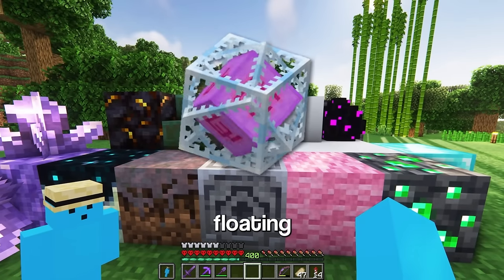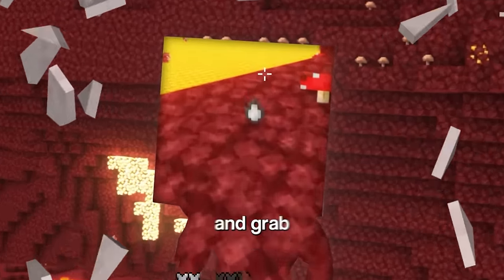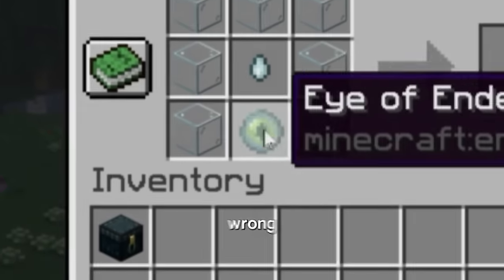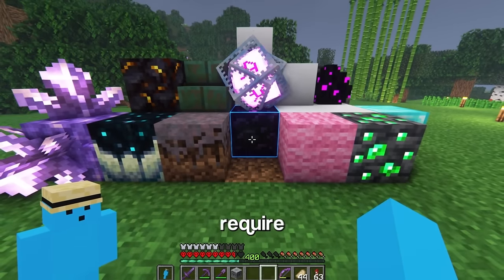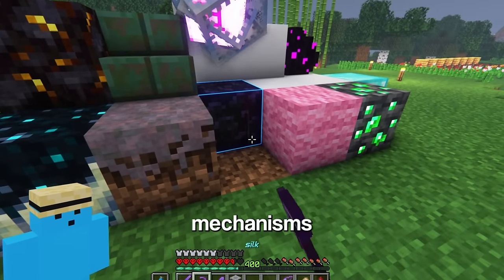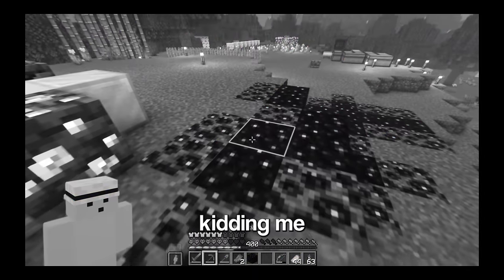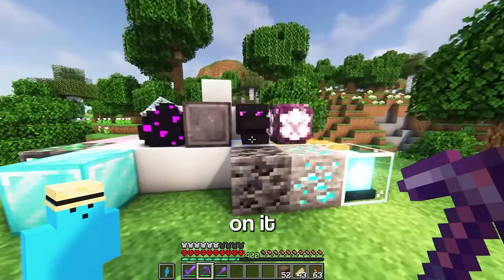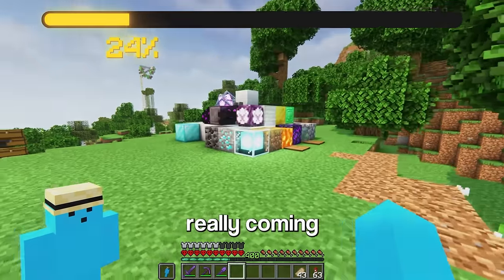Right here I wanna add a floating end crystal. Let's snipe a ghast and make sure to make a sick edit out of it. Grab its tear, then combine it with an eye of ender and glass to make — wait, that's wrong — to make an end crystal. To make it float without obsidian, it's gonna require some really advanced exploiting mechanisms. That was easy. Now since this is a beacon, it would make sense to have each of the beacon blocks on it — like iron, gold, and an emerald block. Yo, this is really coming together.